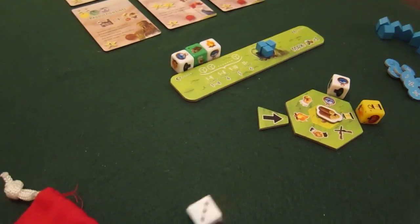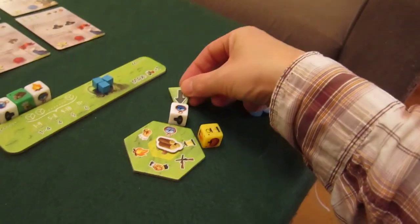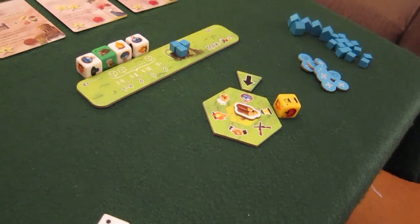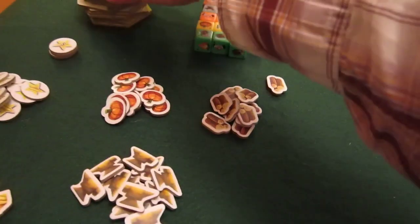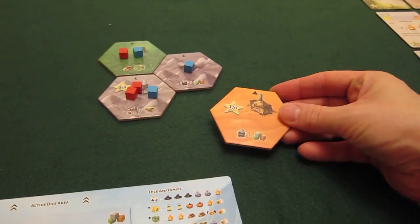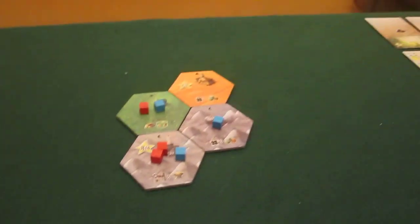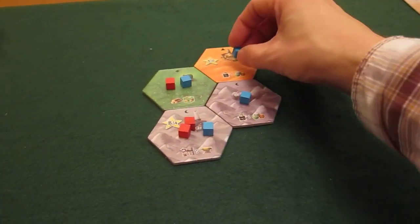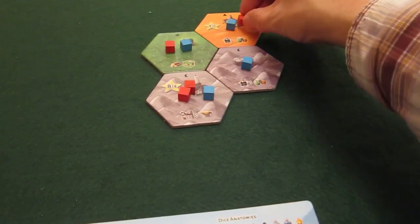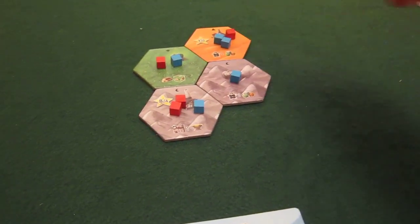For the bot's second action he rolls a three again, counting round: one, two, three. He has an explore action of strength one. He gets one tile and puts it as far away from me as he can, placing it up here. He gets to put a tent from his general supply. It's an orange tile and there aren't any oranges out, so I'm going to follow him on that. But he will always maintain control if he can.